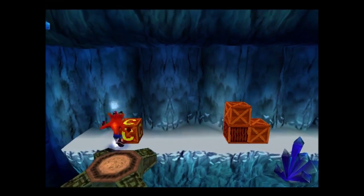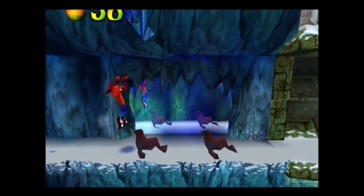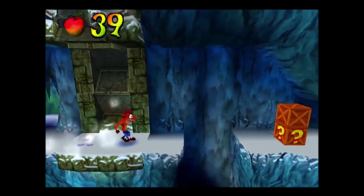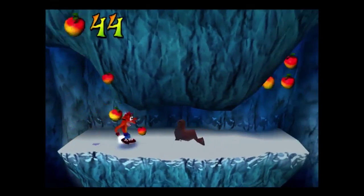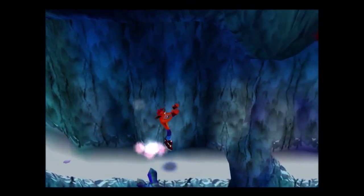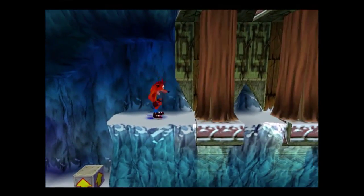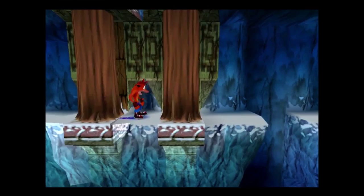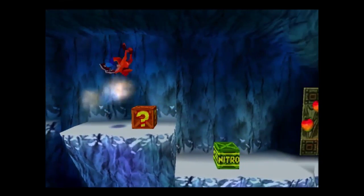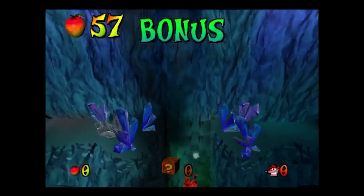Get on the platform to get up to the next area. A lot of slamming platforms — you can use the slide as an attack, by the way. There's the red gem. It is possible to get that right now in a number of ways, but in the interest of fairness I'm not going to. I'm actually going to get it a legitimate way, which I can't do right now.